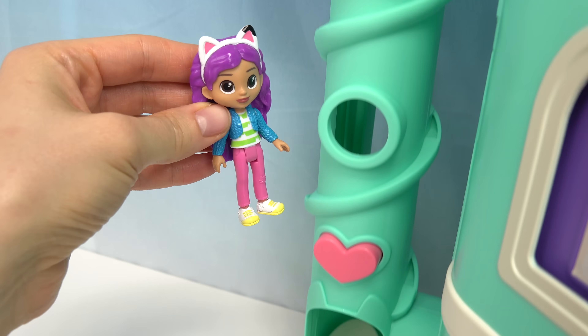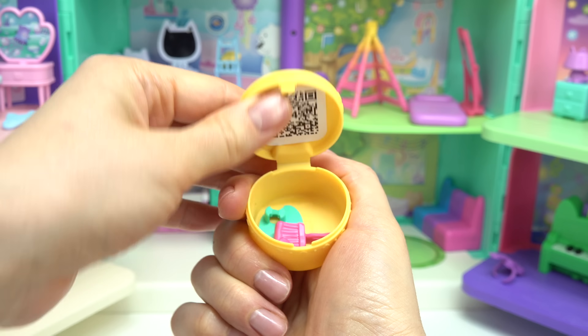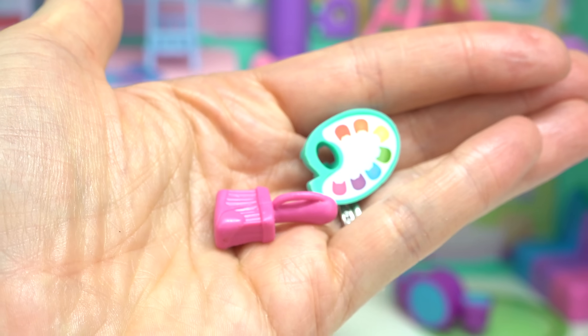We're going to see what surprise we are going to open up. Let's press the pink card. Let's see what's inside this surprise box. We have a paint brush and a paint palette.